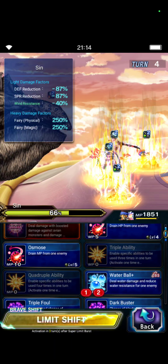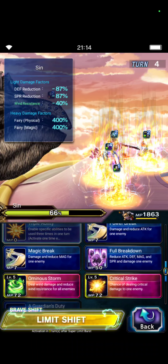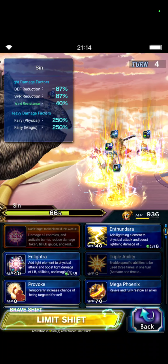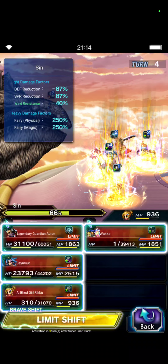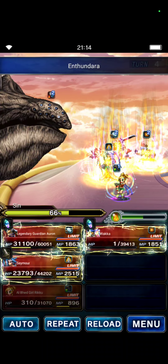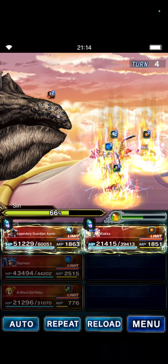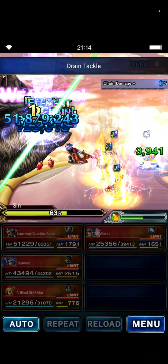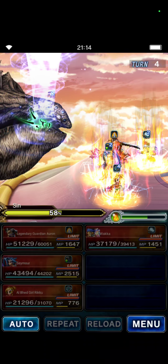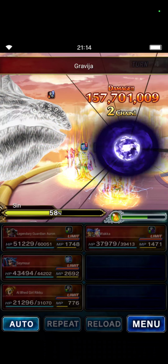Now the AoE — we await the first hit and guts the second one. Now we can do Quadruple Ability. Let's do Drain Tackle for a little bit more damage, and Aaron can Omnious Storm again. With Riku we will reapply the imbues and heal Seymour a little bit, and Seymour will guard and chain Aaron and Waka.